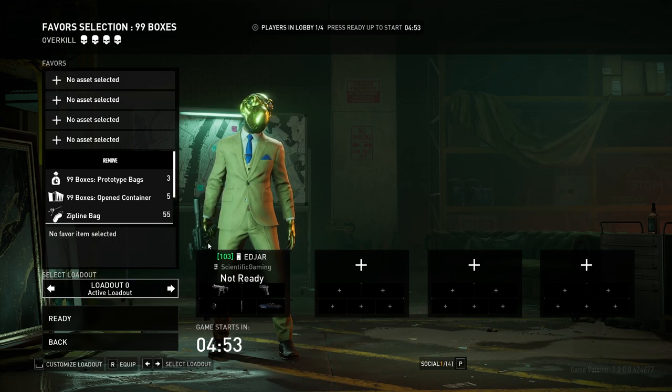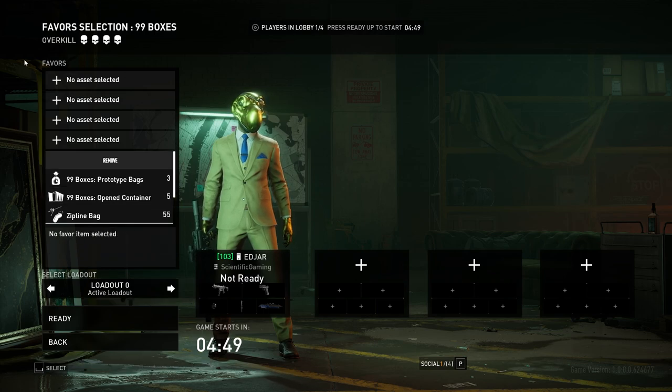Welcome to 99 Boxes. As far as the favors and assets are concerned on this map, prototype bags are king.